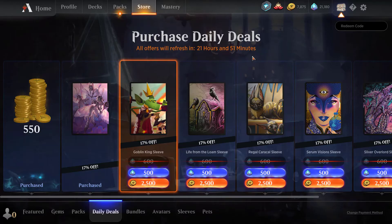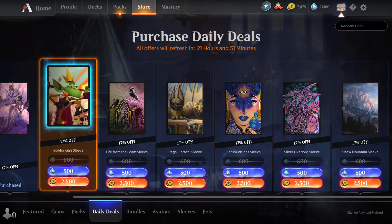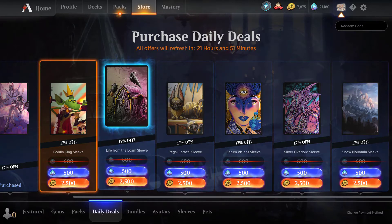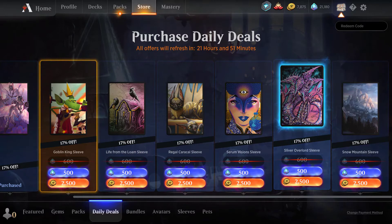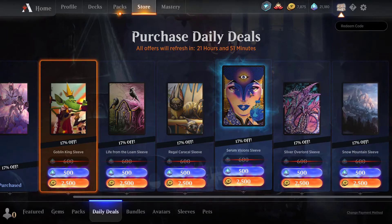First of all, let's take this 500 gold. So what I would say is, I actually like sleeves a lot, but these are all the sleeves from the Secret Lair — that big one they had with the goblins, the cats, the discard one, the multi-colored one, and this one was from Serum Visions.